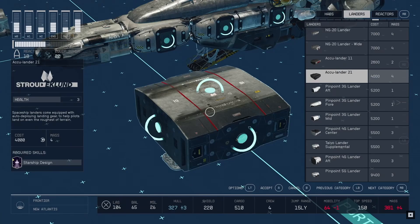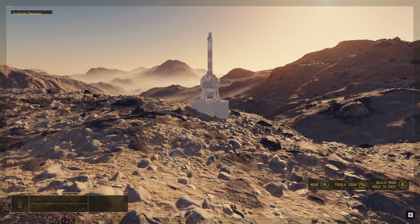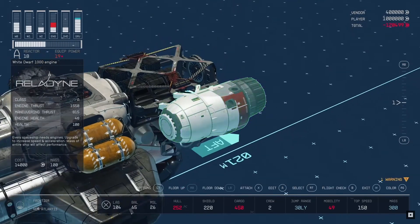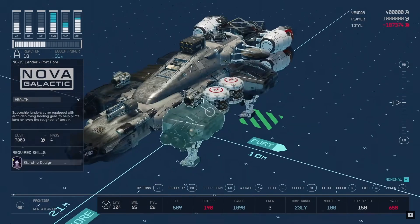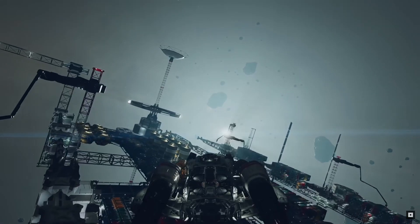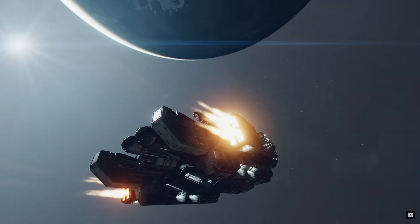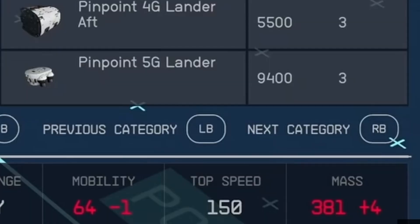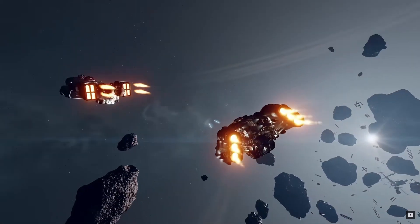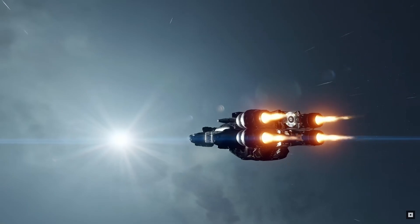We can see here 14 tabs of different parts, with hubs, landers, and reactors being shown. Similar to the outpost system, these tabs will switch between the different types of modules and parts that you can place on your ship. When placing an item on your ship, you will be able to see how the item directly affects your ship's stats. As shown in this example, we can see mobility is going down by minus one, and mass is going up by plus four. This also strengthens my point that mass will have a direct correlation with the effectiveness of your ship's speed and mobility.